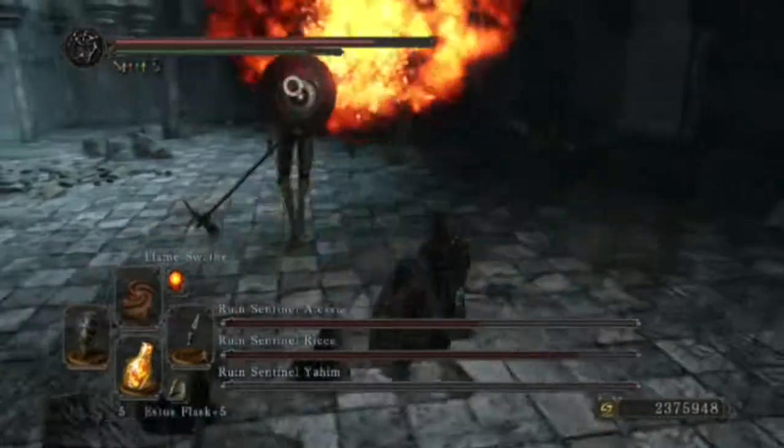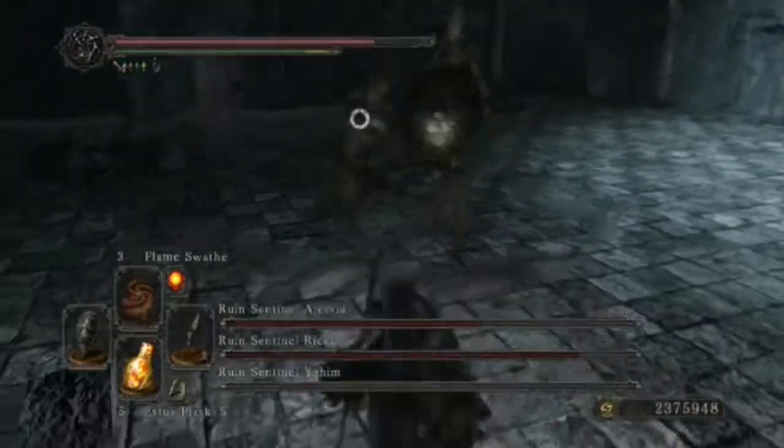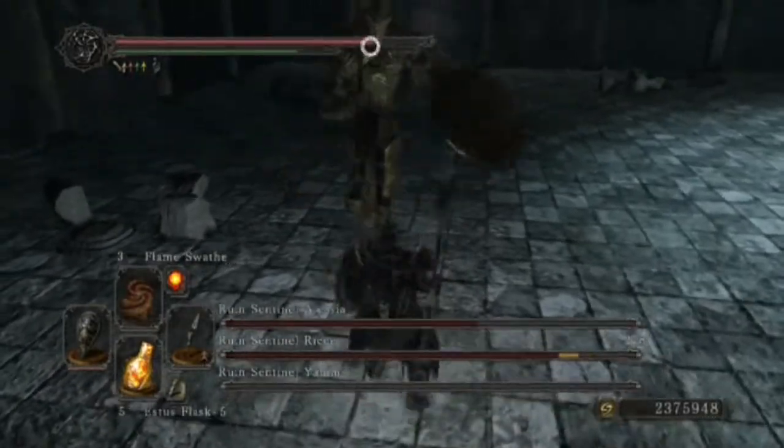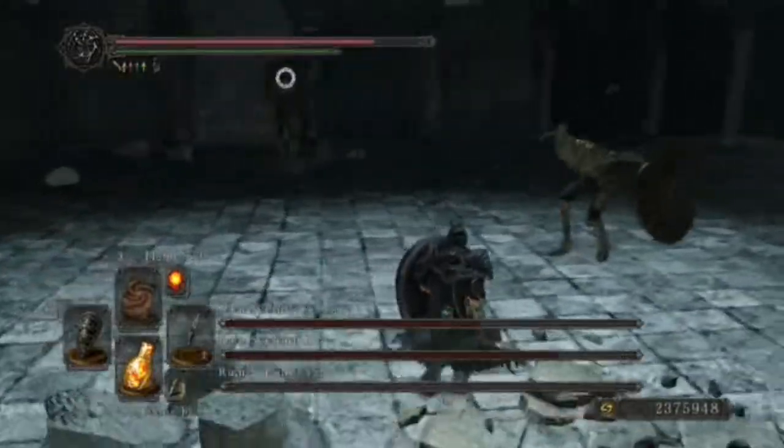Their next attack is their mid-distance leap, which is one of their two jump attacks — and that's the one right there.